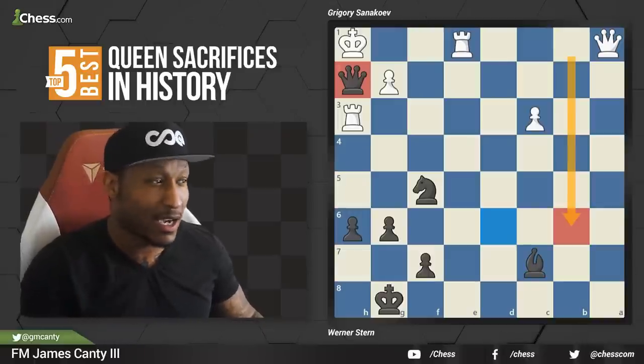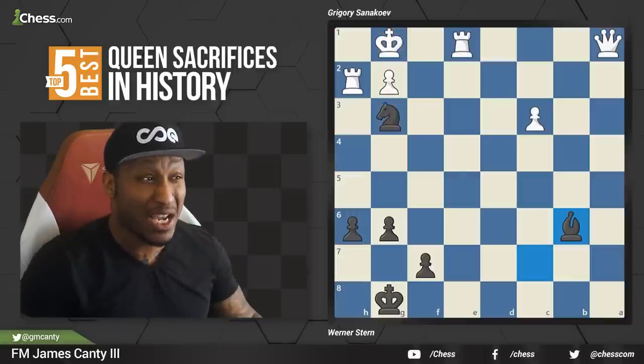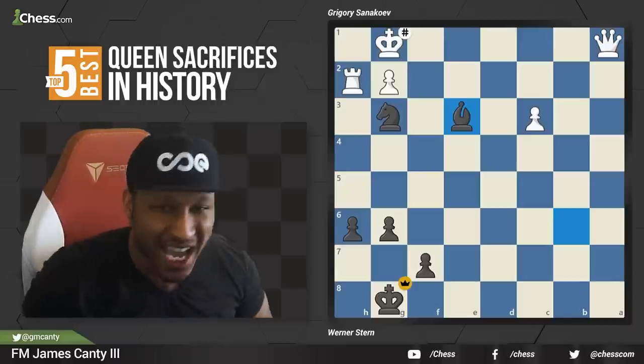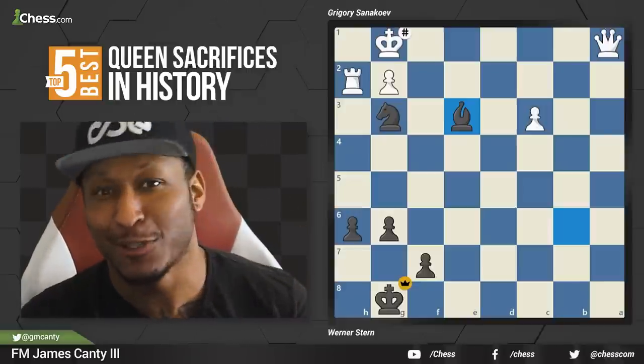After queen h2, forcing rook takes h2. Knight goes to g3 with check, forcing king to g1. After king to g1, there's a bishop check — and the queen is on a1 now, not b1. What a deflection tactic. After rook to e3, bishop takes e3, check and mate. Rook sacrificed, then the queen sacrificed, then mate. That was beautiful. This was number four — let's move to number three.